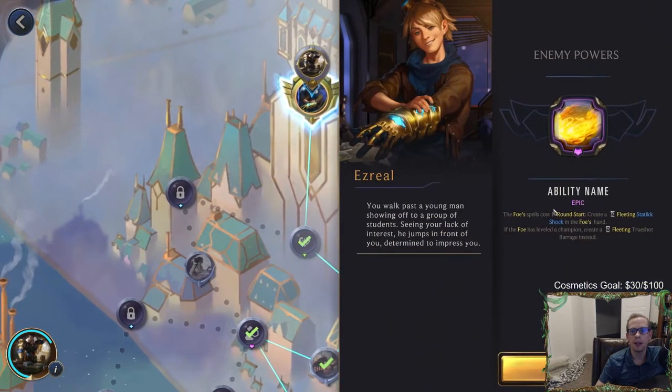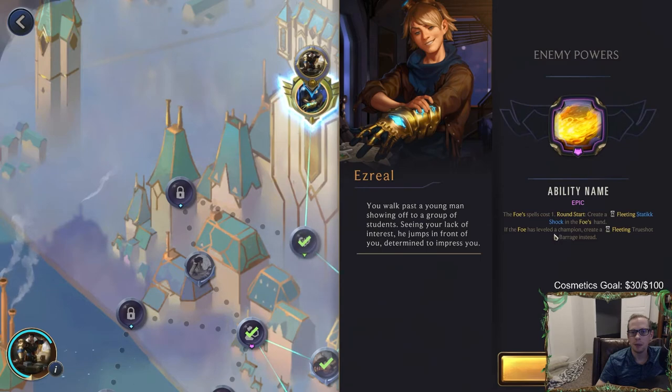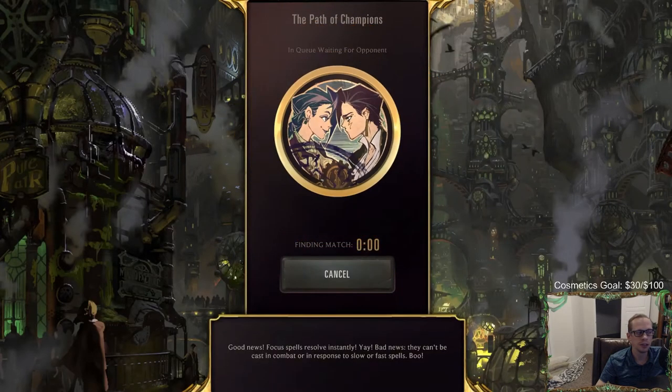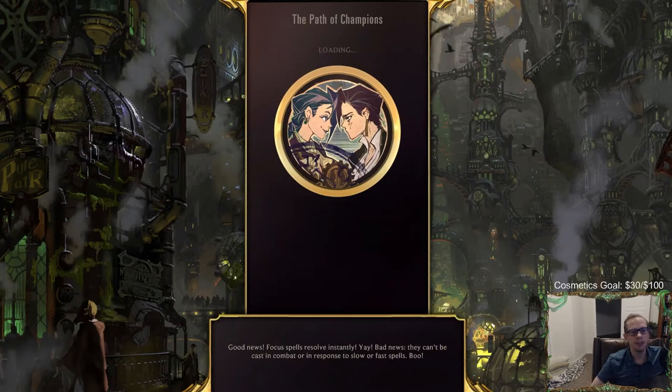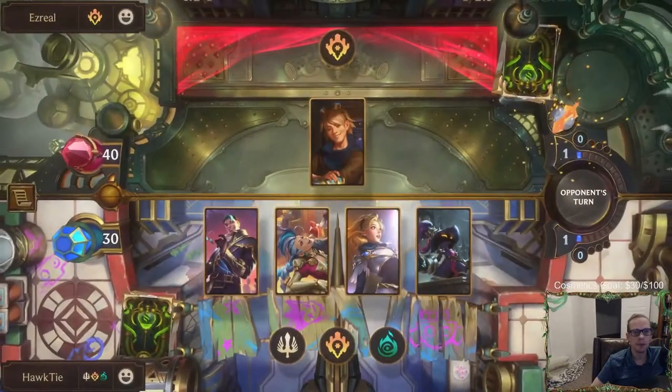Ezreal's ability name - is this supposed to have a real name but they forgot to name it and just left 'ability name' as a placeholder? That's what it looks like. So all of Ezreal's spells cost one mana. Every spell they play is just one mana. They also have Roundstar - create a Static Shock in hand, a fleeting Static Shock. But if they've leveled a champion, that turns into a True Shot Barrage. Let's draw those Thermogenic Beams - no Thermogenic Beams. I'm gonna mulligan all of that, looking for Thermo Beam. I like the Unspeakable Horror though - it will draw a champion, only costs one mana, and we have a lot of mana right away.